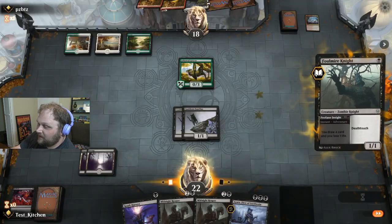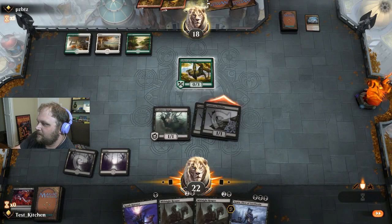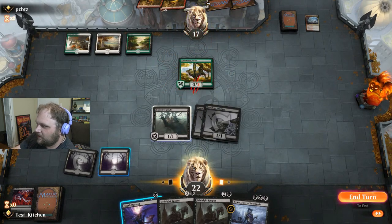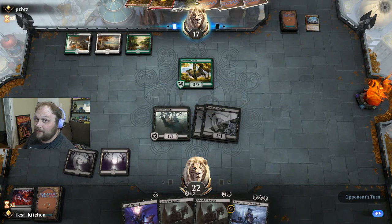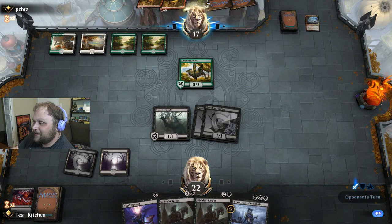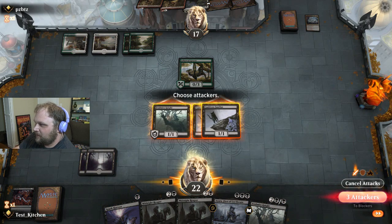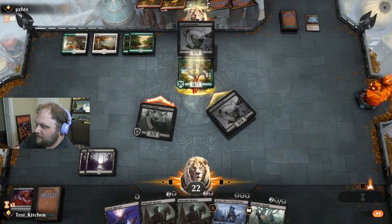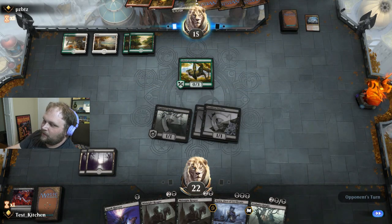They didn't get a land, they especially didn't get a Red Source - which is what we do not want them to pick up right now. But we didn't get a land either, so that's magic for you, isn't it? No one gets any of the lands they need. I thought the best-of-one algorithm was supposed to smooth draws, but I think what it actually does is put 20 lands in the middle of your deck. Still didn't get the land we need. Let's swing on through here, cause they still haven't gotten the land they need either. I fully expect to be Realm Cloak Giant'd this turn.